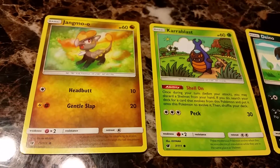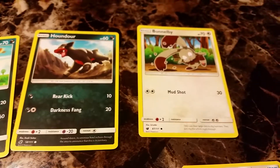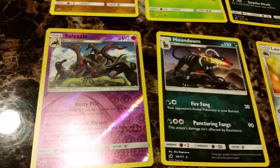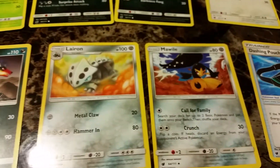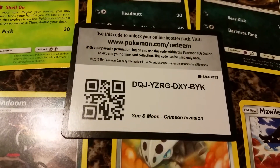So third pack: Jangmo-o, Alolan Ninetales, Cryogonal, Dino, Houndour, Vanillaby, Salandit, Honedge, Lurantis, Mawile, and Dashing Pouch. And here's the code for this pack.